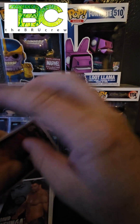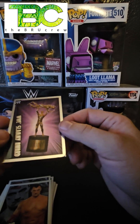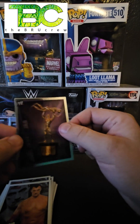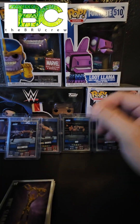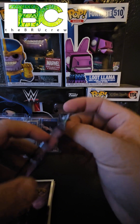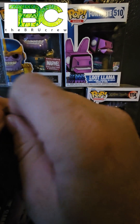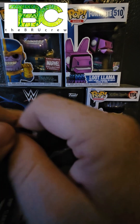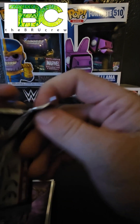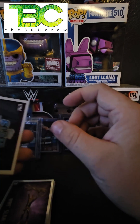Undertaker, Cody Rhodes again, Otunga, Vladimir Kozlov, and our first foil card — it's going to be the WWE Slammy Award. That's actually a nice foil card. Now we're down to our last pack. Let's hope we get a rainbow foil card — this is our 12th pack and we haven't got one. Could be a good sign that it doesn't want to open. It's gonna suck if the rainbow foil turns out to be a Slammy Award.